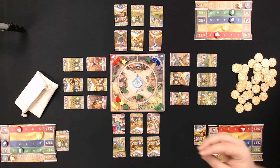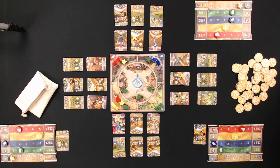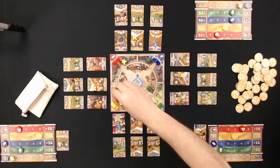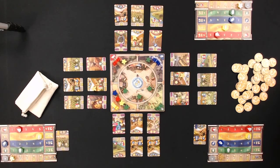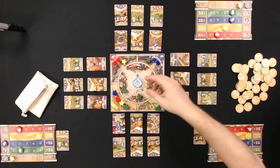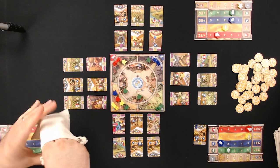Bob pulls blue — exactly what he wanted — and goes to the blue gate, getting one blue, one green, one red, and two yellow. The gate is so stacked he gets one of every resource plus extra yellow. Bob acknowledges he can't avoid that gate even though it benefits Ryan too.